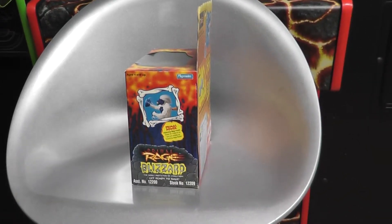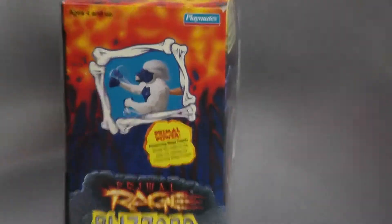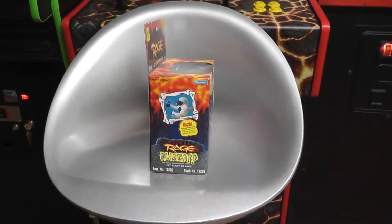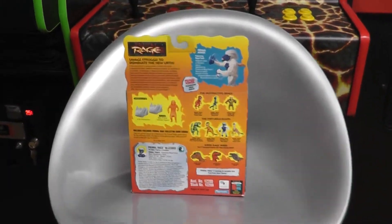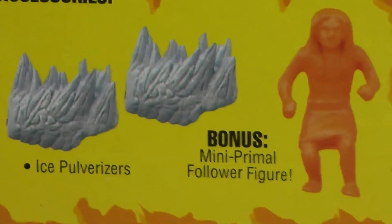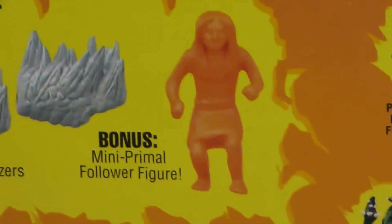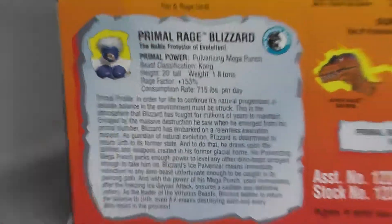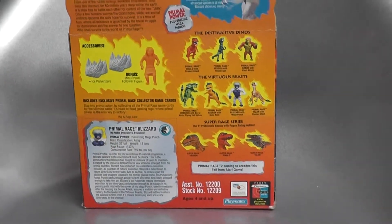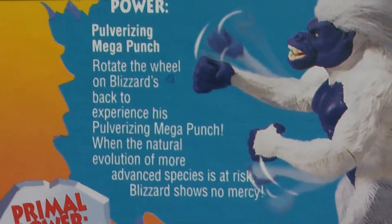I'll turn around and let you see the left — pretty much the same thing. And we'll turn it around one more time and check out the back of the box. Here's his ice pulverizers, which he wears on his arms, and a mini primal follower. Here are some fun facts about Blizzard and the rest of the dino gang on the back, and there's a primal power in action.